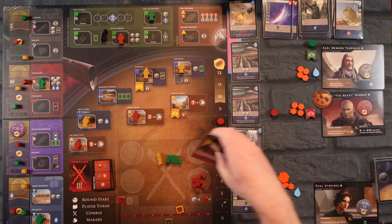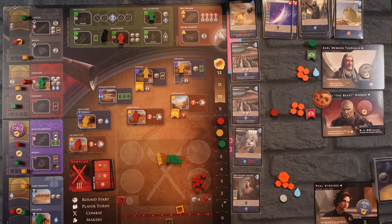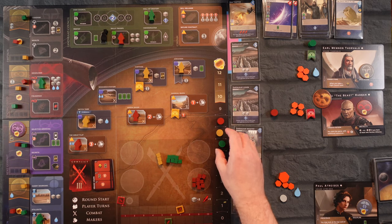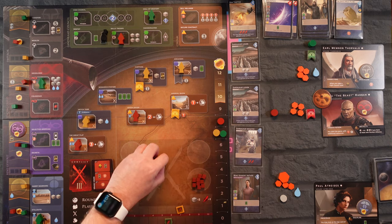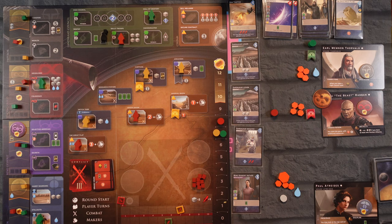That's discarded and we claim our reward. They're going to move two up the track — they're the least on — so one or two up here. That gives the Earl a victory point. All troops are gone and we are left completely without troops — but so are they.